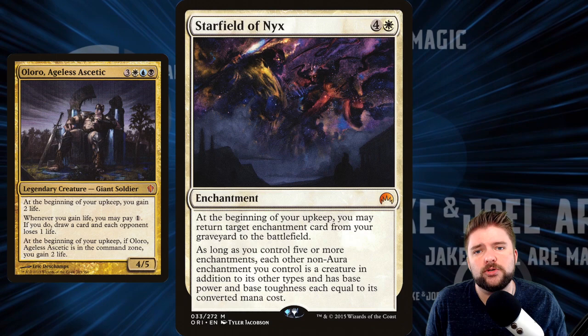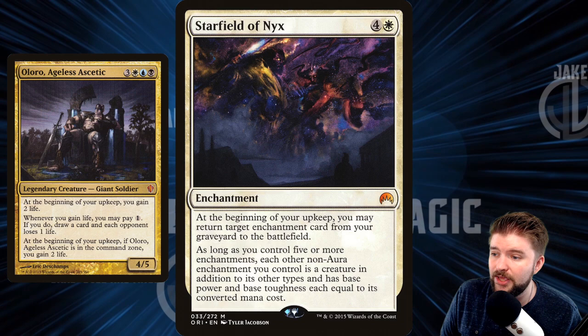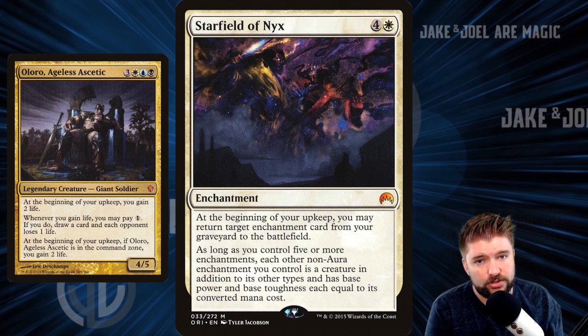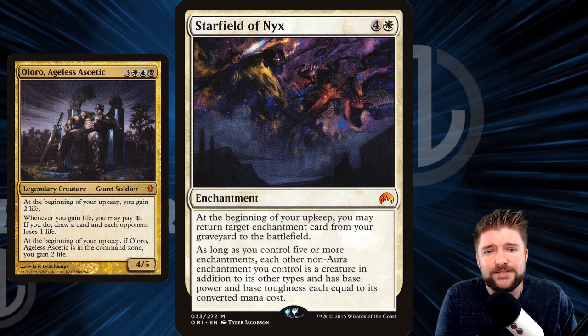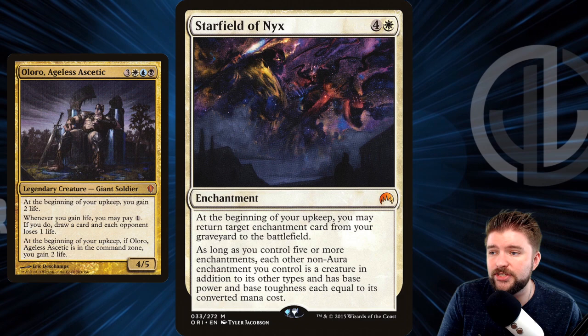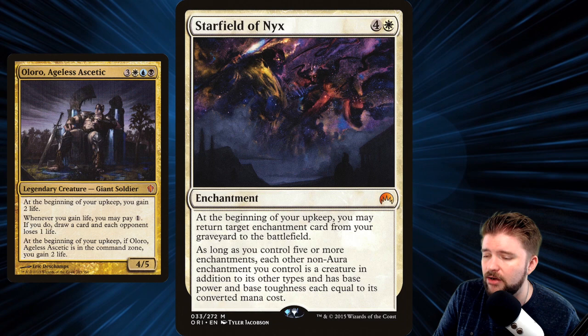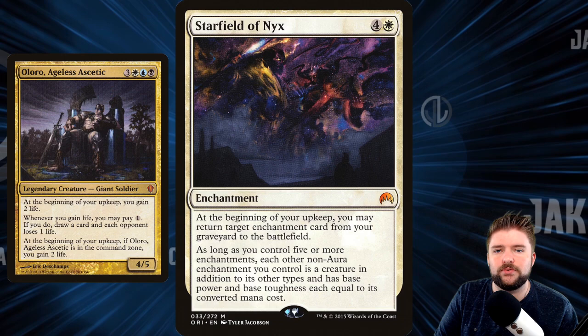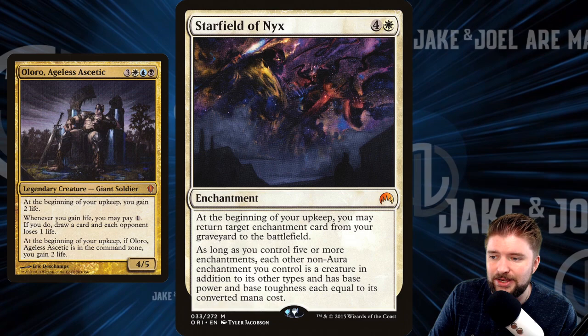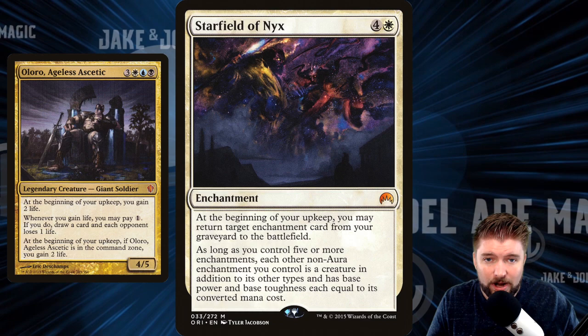Hide behind your protection and make a ton of 4/4 flyers as a win con. We can also play Starfield of Nyx — drop this late when you've got a ton of non-aura enchantments on the battlefield. At the beginning of your upkeep, you may return target enchantment card from your graveyard to the battlefield. As long as you control five or more enchantments, each other non-aura enchantment you control is a creature in addition to its other types with base power and toughness equal to its CMC. Dropping this when you're down to one-on-one and suddenly all your enchantments can attack can really swing a game.